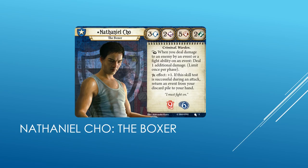Starting with Guardian, we get Nathaniel Cho, the Boxer. He has 3 Willpower, 2 Intellect, 5 Fight, and 2 Agility. He has 9 Health and 6 Sanity. He is a Criminal and Warden.